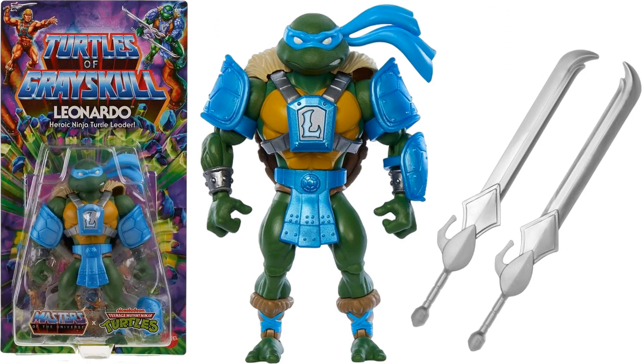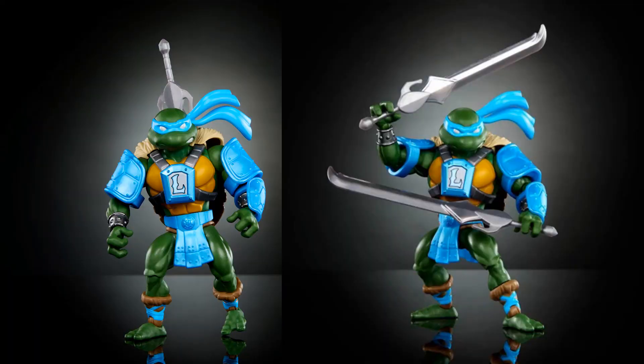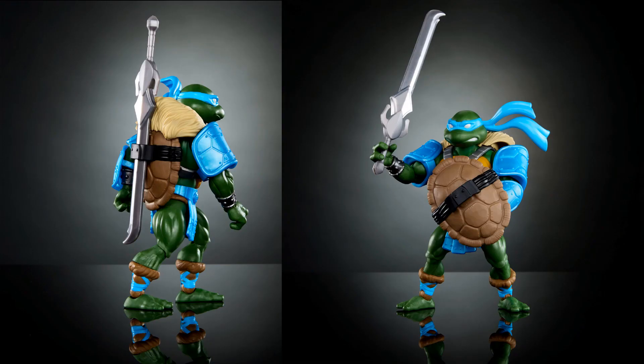Next we have Leonardo — Heroic Ninja Turtle Leader. He's got some fur on his back, armor on him, and two swords. You can see at the top He-Man and Leonardo, so you can tell he's a good guy. There's storage on the back for the katana, and of course the shell comes off again as a shield.